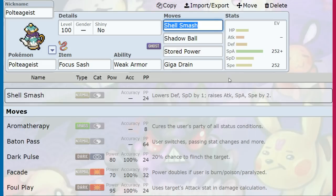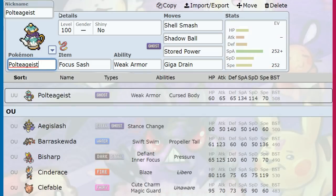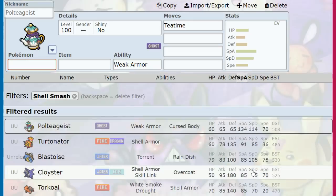Of course, the move is Shell Smash — that's what everyone knows Poltegeist for. What I'm thinking is: go Modest Nature, max out that Speed, use Shell Smash, and become one of the fastest, most untouchable Pokémon in the game. Looking it up, Poltegeist has the highest Special Attack of any Shell Smash user by far.